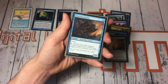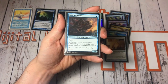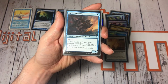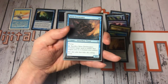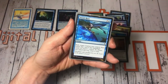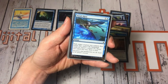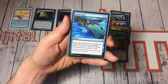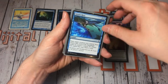Siren Stormtamer is a bit of a good card in draft and sealed format. It's got flying, costs one mana, it's a one-one, and you can pay a blue and sacrifice it to counter target spell or ability that targets you or a creature you control. That came in really handy at the recent prerelease. Then we've got an instant card, Siren's Ruse — exile target creature you control, then return that card to the battlefield under its owner's control. If a pirate was exiled this way, draw a card. So that has some quite good synergy with the other sirens and definitely with a lot of the other pirates.